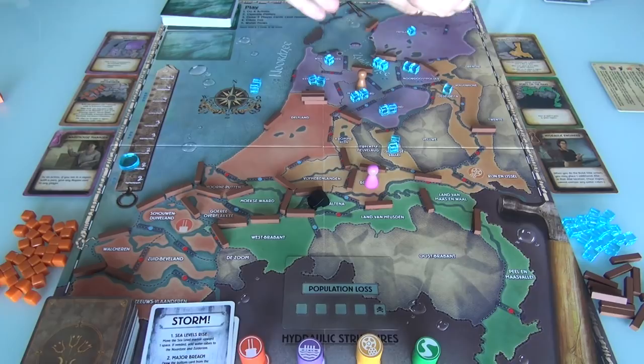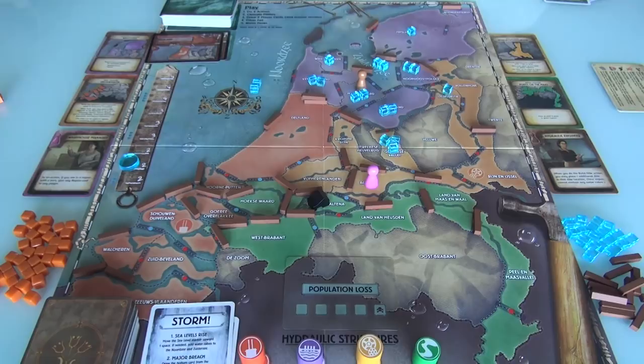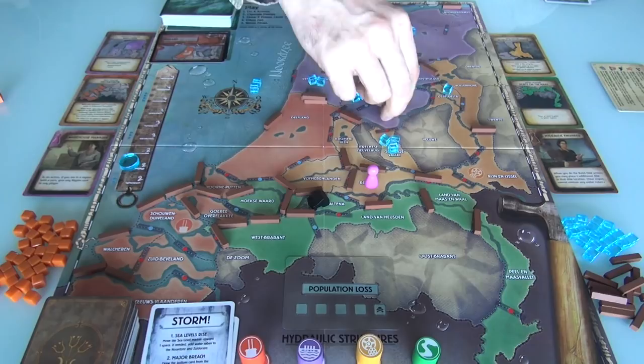What are the chances? Three water in the valley is a problem — it triggers water flowing to adjacent areas. Delfland just got emptied out but fortunately it's still got plenty of dikes — it'll just lose one. And now, the last thing that happens is water flows. We start with triples: we've got a triple in the valley, which means every adjacent zone that isn't blocked by a dike gets two water. Flevoland is adjacent to the valley and already has doubles, so it's fine. But right over where Jen is — there's nothing there — so two water just flowed in.